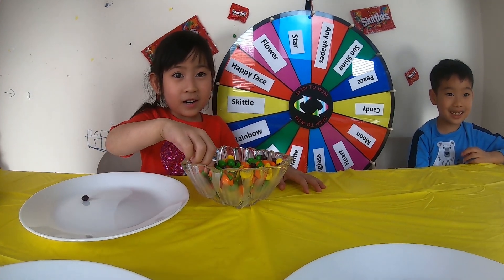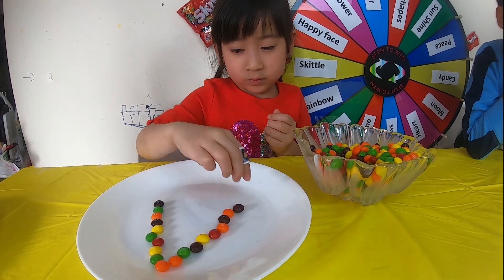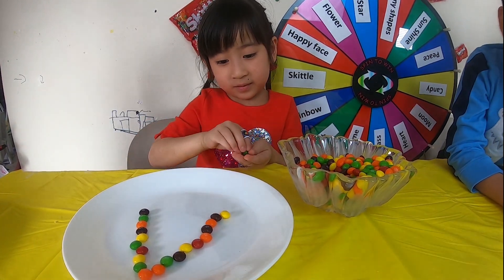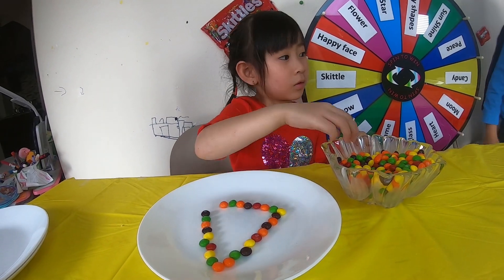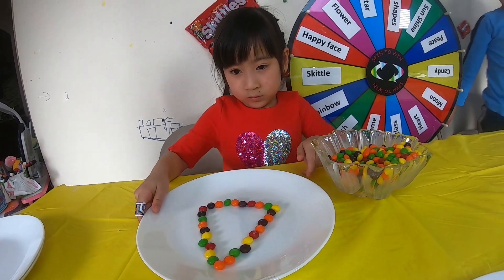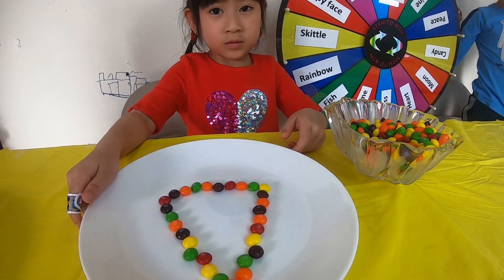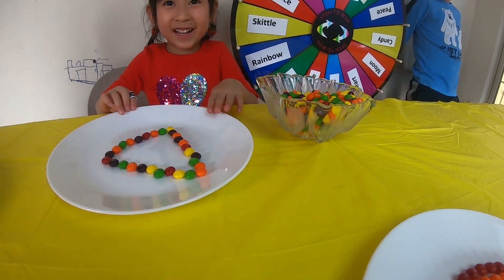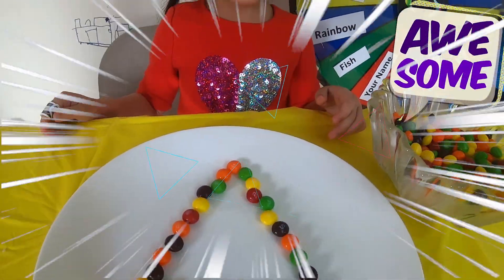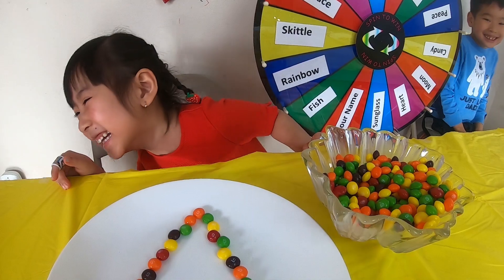Let's see what shape she's going to make. I think — what shape she's going to make? Are you making a triangle? Number one! Number one! Number one! Good choice! Let's see! Ta-da! Look at that! It looks like a hat! Triangle! Triangle! Triangle!